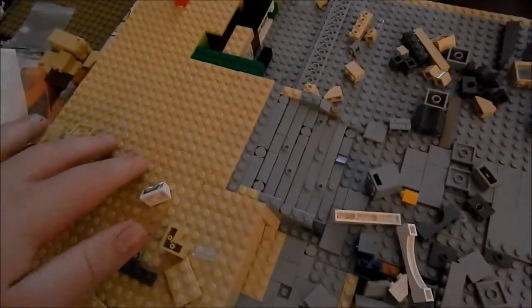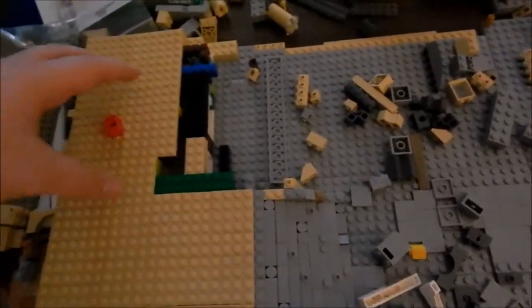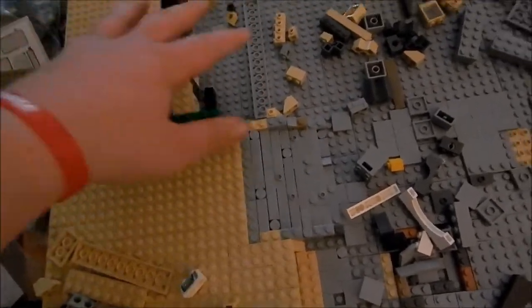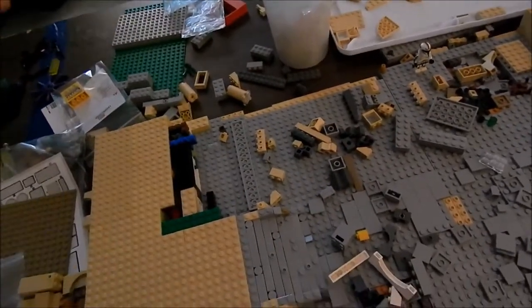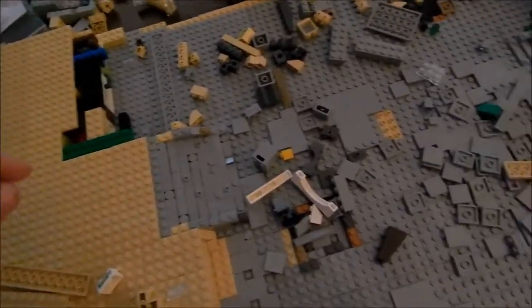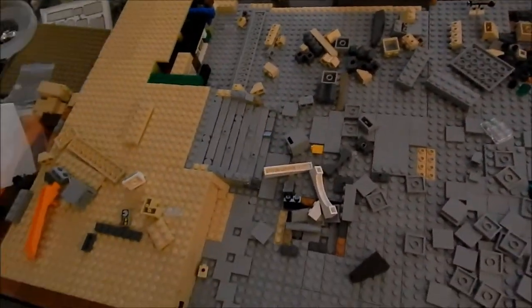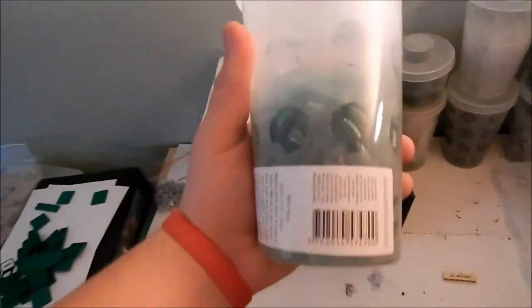I've kind of run out of tan plates. I have a little bit more in a MOC over there that I've taken apart, but that didn't give me a lot. I need to fill up this section and then do the next base plates, so I'll probably have to order more — maybe 150 to 200 two-by-six plates. I'm also running low on filler bricks, so I might use some cylinder pieces.